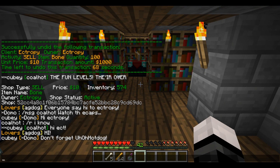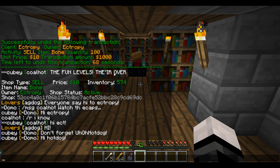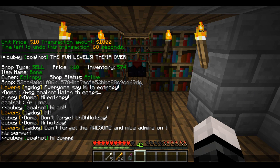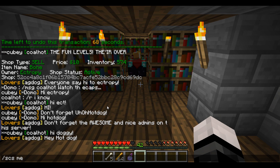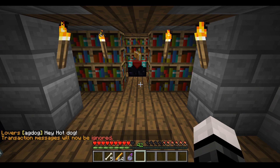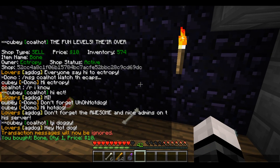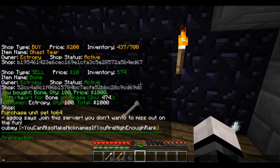Whenever somebody buys from one of your shops, you'll get a sale report message. If you're not interested in getting that, you can type slash scsmessage and then 'receive' or 'ignore.' If I set it to ignore, transaction messages will now be ignored — if I buy from a shop, it just tells me I bought, but I don't get any sale report.